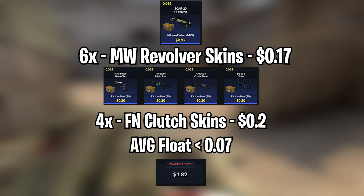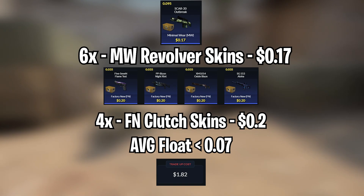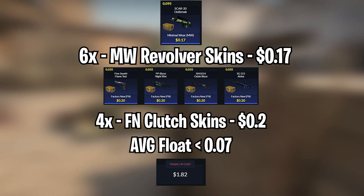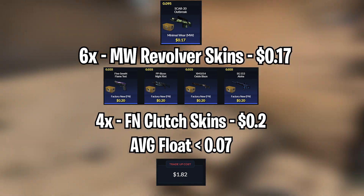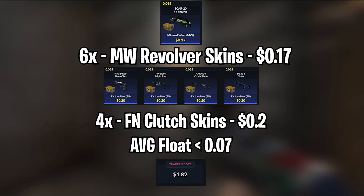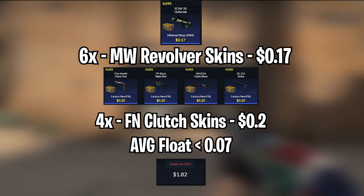For the factory new Clutch skins, you can use the Five-SeveN Flame Test, the Bison Nitro, the XM Oxide Blaze, and the SG Aloha — you can get them for $0.20 each. The average float for this trade-up needs to be less than 0.37. I recommend using Revolver skins with floats less than 0.395 and factory new Clutch skins with floats less than 0.35, which is very easy. The total cost of the trade-up will be $1.82 each.